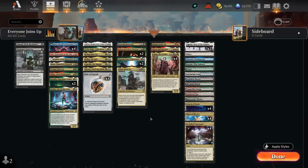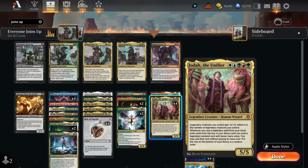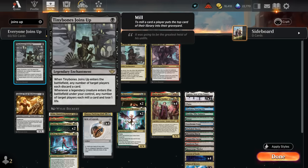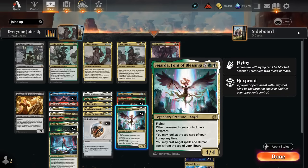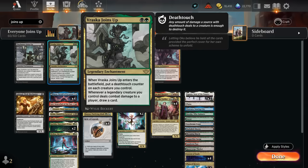Thanks to Outlaws of Thunder Junction we picked up a cycle of Joins Up enchantments. Being legendary means we can find them with Jodah's cascade ability, or trigger Jodah if it's already in play. At one mana, Tiny Bones Joins Up makes the opponent discard a card when it ends, and whenever a legendary creature enters under our control, any number of players each mill a card and lose one life — potentially finishing off a low opponent.